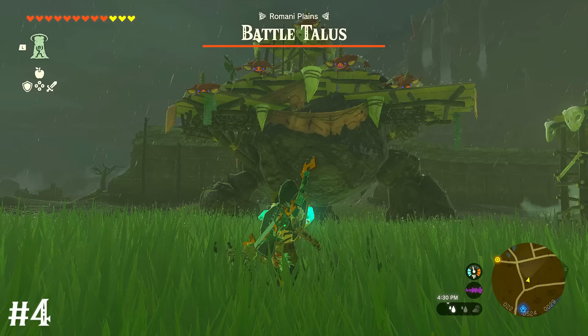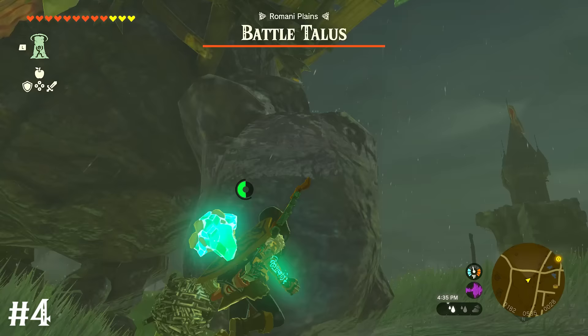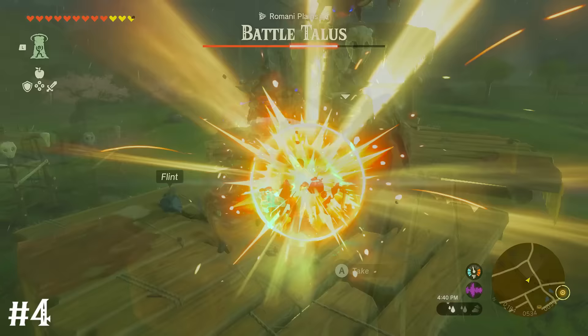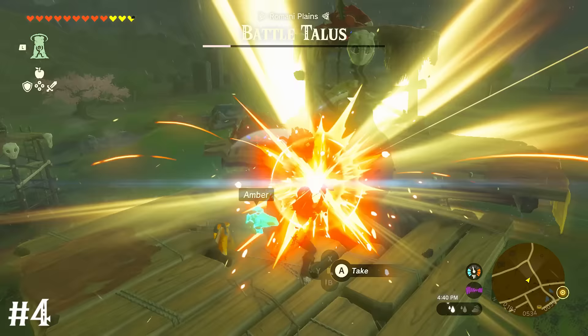If you're facing a battle talus and are struggling to get on top of it to hit its weak spot, most have something sticking out on the side that you can ascend to. This lets you easily get up there and kill the big rock's little rock.